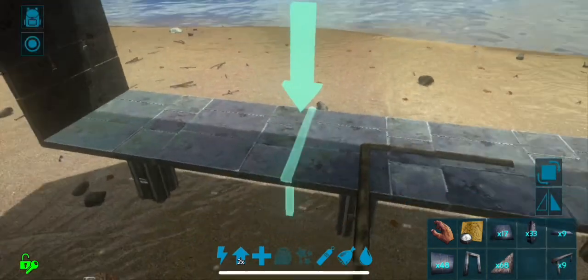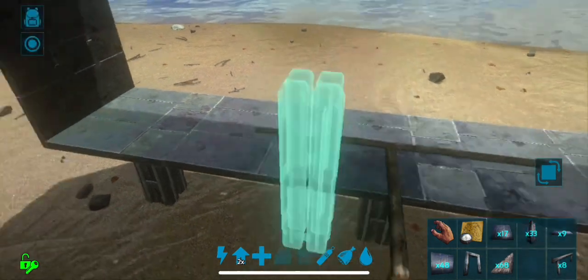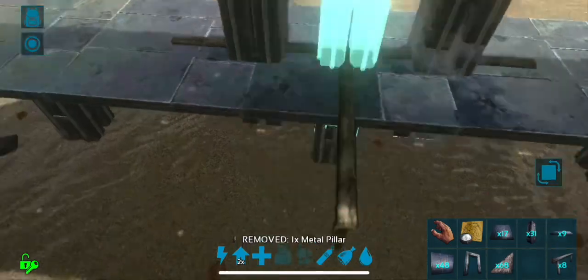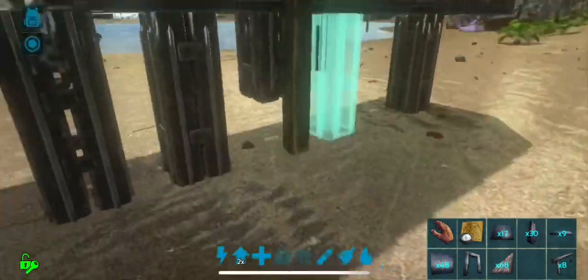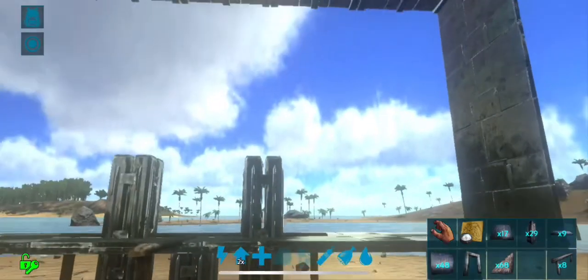I first place some fence foundations and make a T-shape. This allows me to place pillars in the middle of the fence foundations and then extend them to the ground. It can be quite tricky to find those snap points underneath, but once I have them there we go.